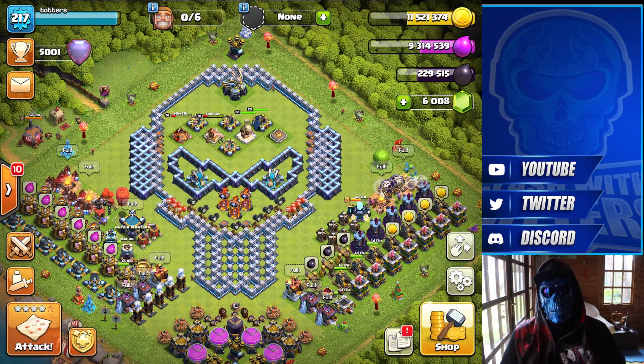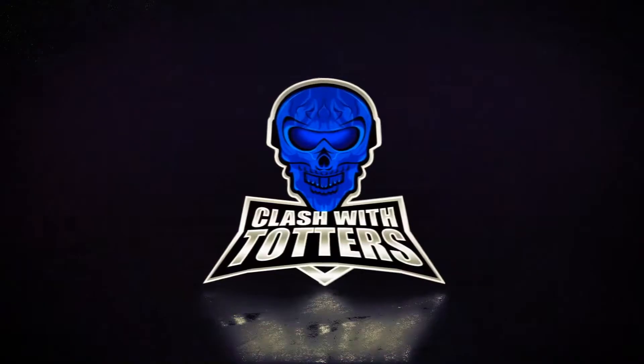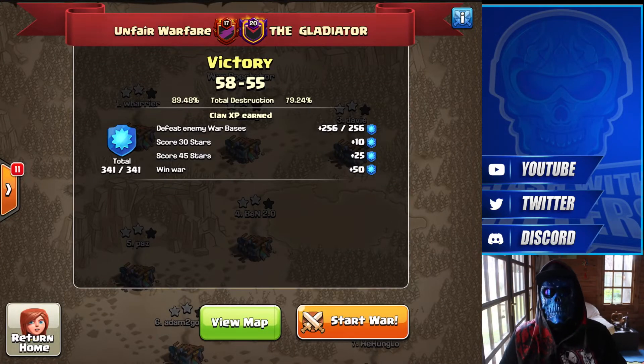Today we're gonna do a quick recap of their latest random spin war. Unfair Warfare managed to get the win there, 58-55 — pretty close. A lot of their top guys have been rested for CWL Elite or MLCW as well. So a win's a win, and that's the most important bit. I'm gonna bring you guys some triples and some really interesting strategies the guys have been using.